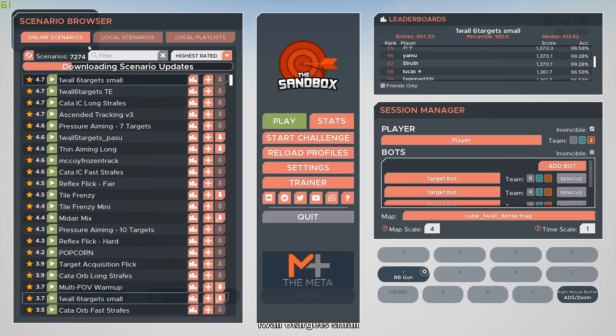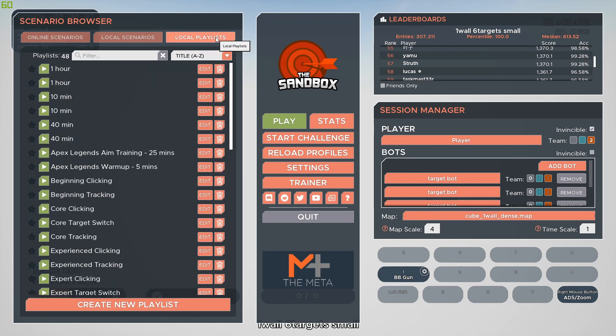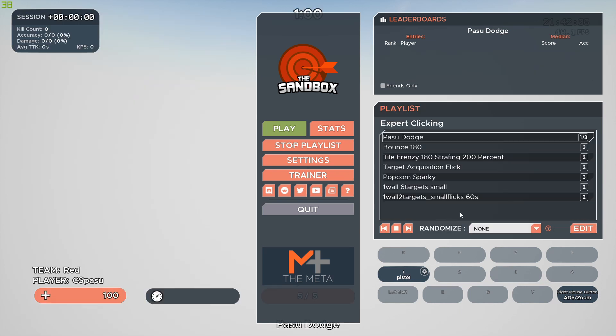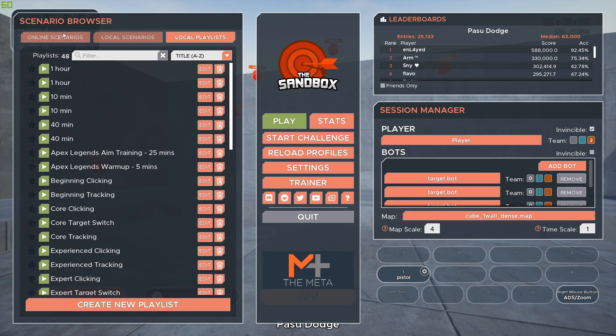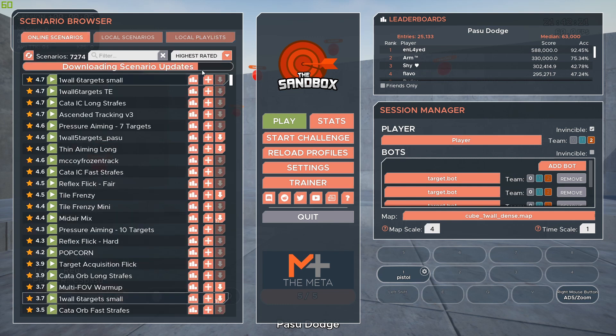When the game starts up and downloads the list of scenarios from Steam, that now occurs in a different thread and the progress bar is only shown in the online scenarios tab. Additionally, the cache of scenarios obtained from the last time the game was running is maintained until the new list fully completes downloading. This means you can immediately jump into playlists and online scenarios even while downloading the updated list.